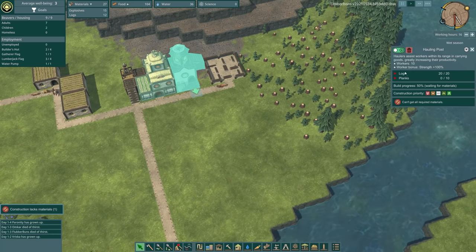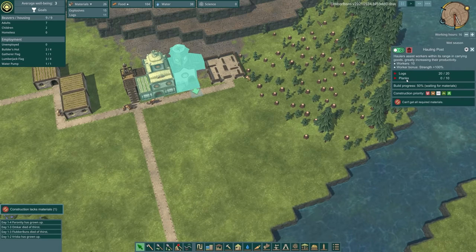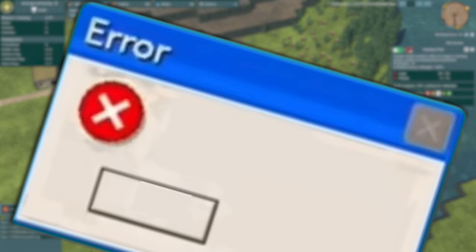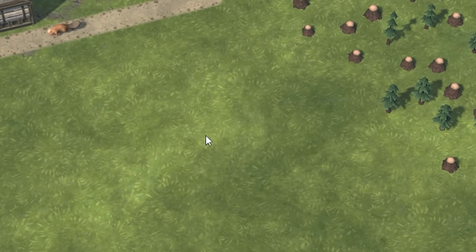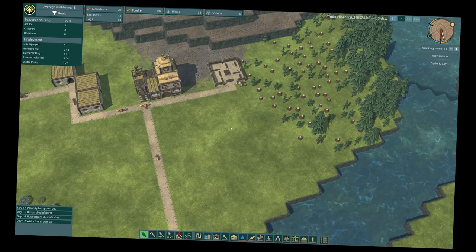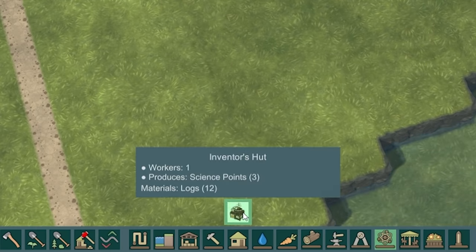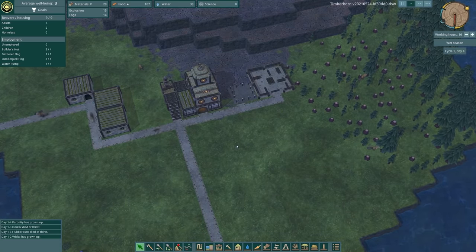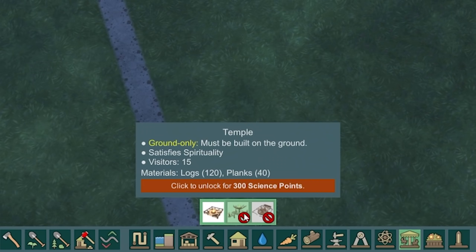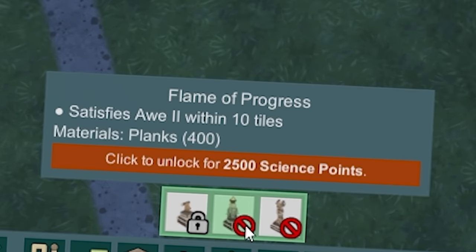I've just noticed this hauling post doesn't just need logs — it needs planks. You need to create planks using a wood mill, so that was a very big error on my behalf. I'm going to delete the hauling post. It doesn't look like I got the logs back — I should have just left it. But anyway, we're going to start going for some science, because there are things you want to unlock with science. We'll put our science hut in there, and then we'll have a resident scientist who will help us discover new things like carousels and flames of progress.